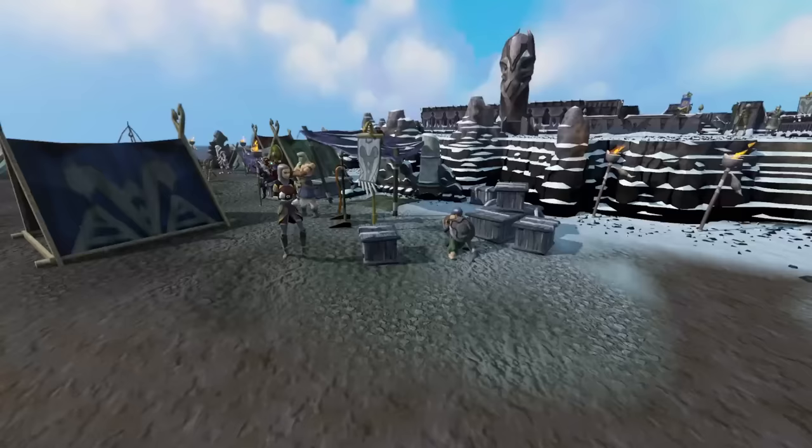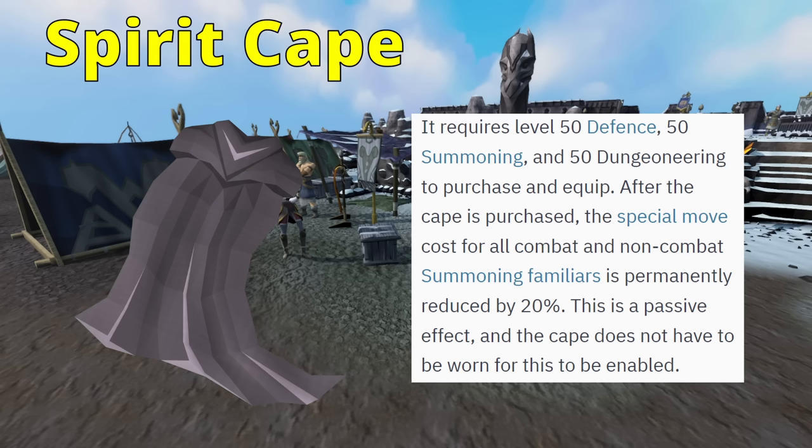Next is the Spirit Cape — something many people don't know about. It gives you a passive effect once you buy it from the Dungeoneering Reward Shop, reducing your familiar's special move costs. Whenever your Ripper Demon uses a special attack, it will cost 20% less in prayer points, meaning it can get more special attacks out increasing DPS output. This doesn't have to be equipped — it can sit in your bank, or you can even destroy it once bought and still benefit from the effect.